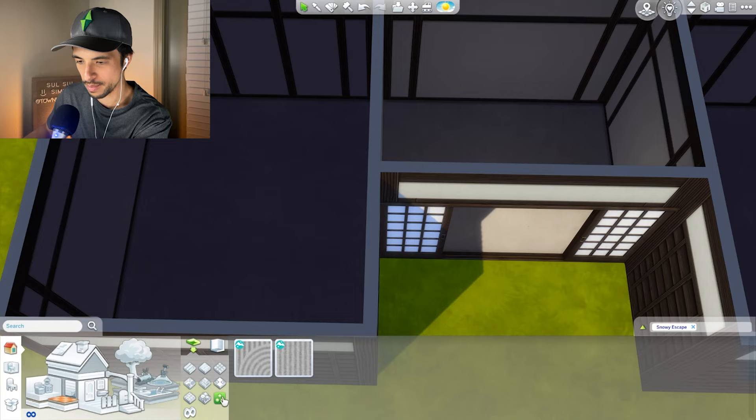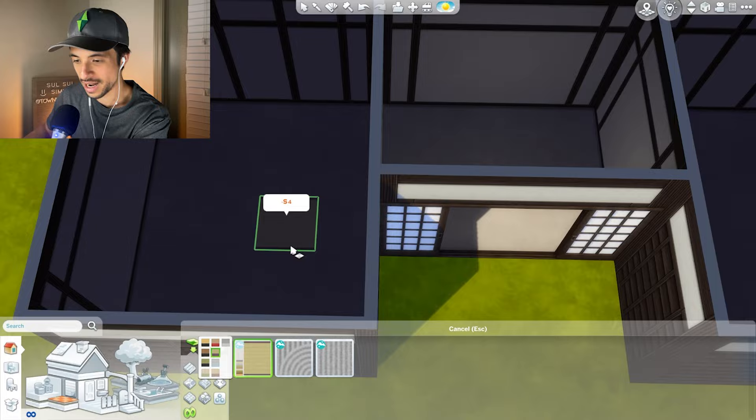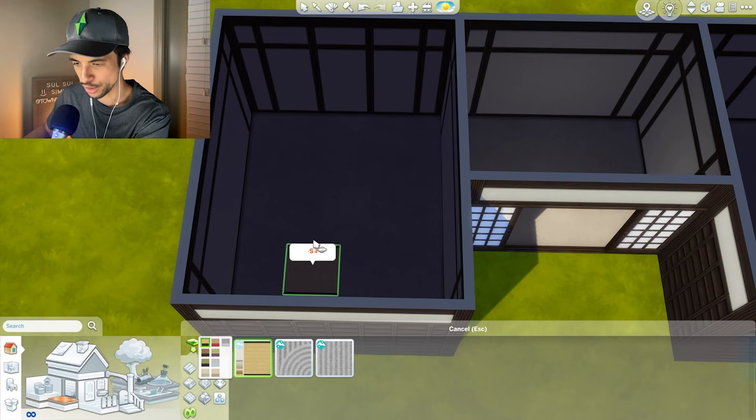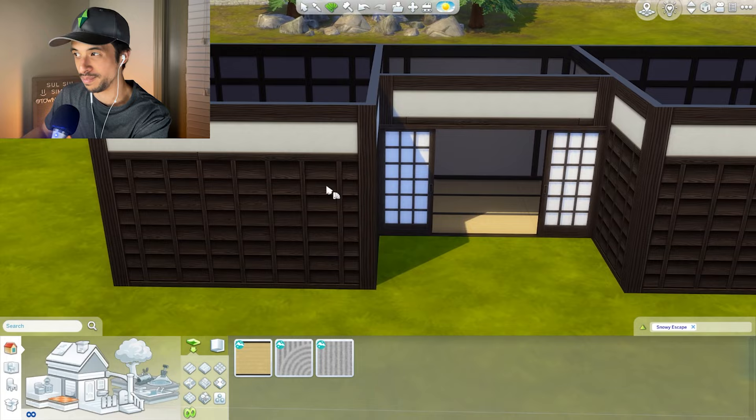It looks like we only have one kind of flooring - unless we would like some sand on the inside, which is very interesting. But it looks like we have tatami mats, so I'm just going to lay them down. I know that there is supposed to be a pattern to how this is done. I'm not very good at it unfortunately, but I'm going to use this as the flooring option.